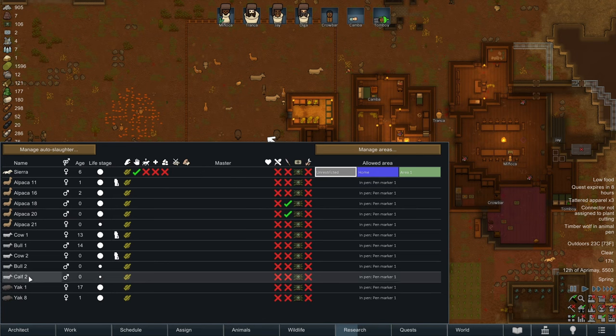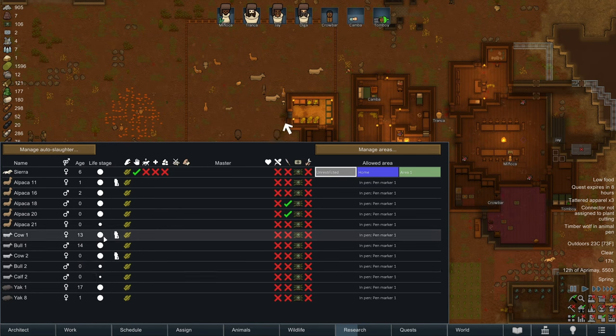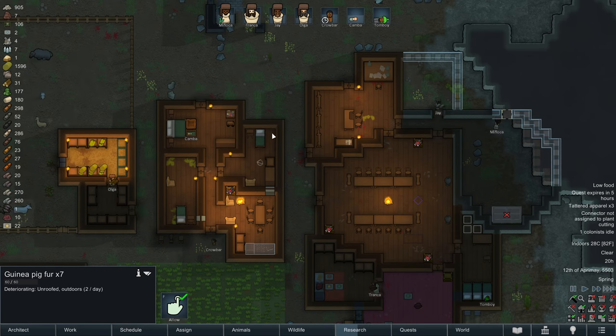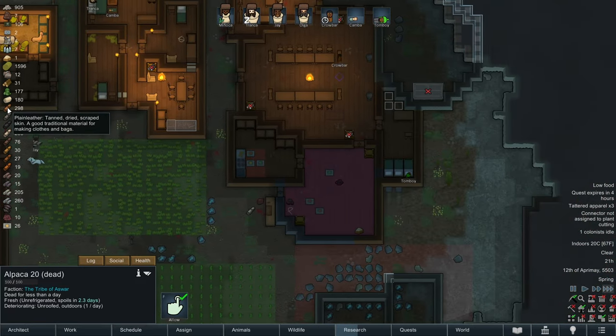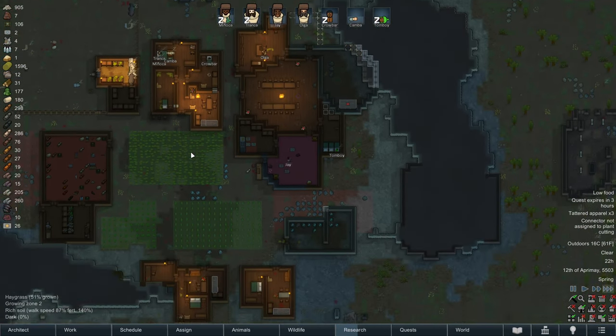In terms of cows, we really only need 1 bull - there's no reason to have 2 bulls. We have 1 adult bull and 1 adult cow. I think we can keep the other adult cow and wait until these 2 grow up before we slaughter them. Having 2 cows and 1 bull seems like a good place to be. We also have 2 adult yaks producing milk. We have 286 camel hide and 298 plain leather from the cows, so maybe we should build colony furniture out of those materials.